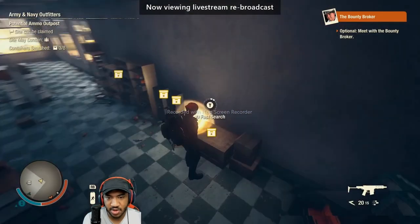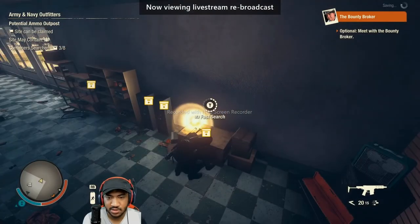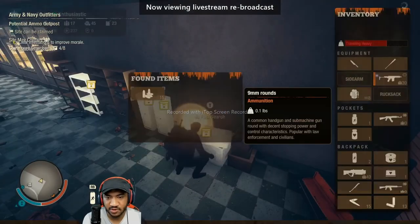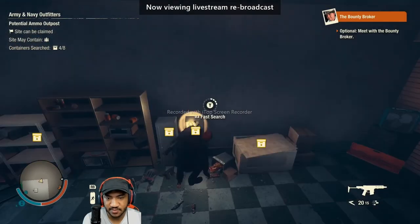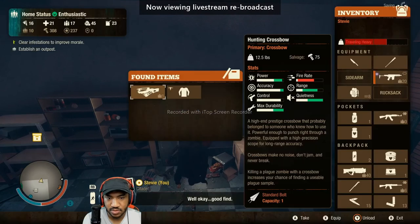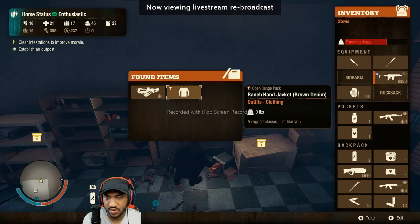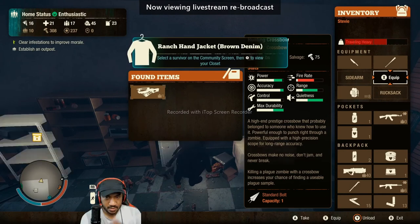Outposts — I could claim this for now. We'll see what other outposts are out there first. We've got 9mm ammo in here. Oh, a crossbow? Interesting.